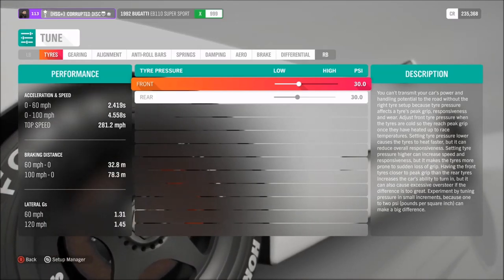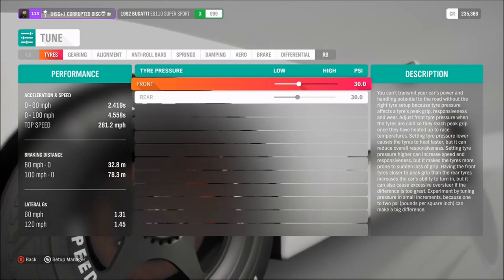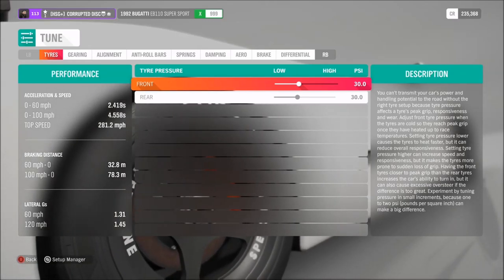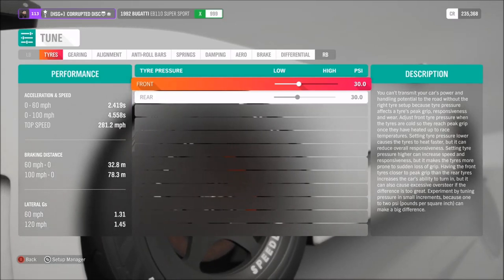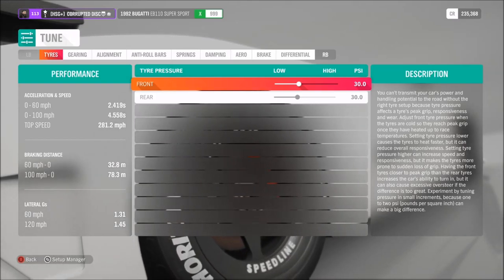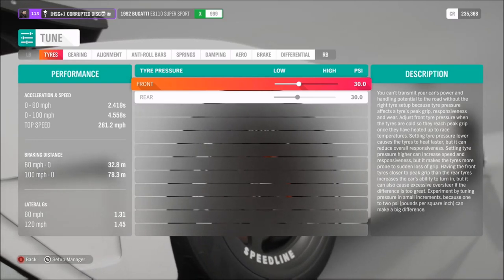As far as the tuning goes, you want to fit it with the Supersport engine — the W16 — for over 1400 horsepower. You want racing tyres, brakes, suspension, transmission, and diff — basically upgrade everything to racing parts. You don't need to fit the racing wings, that's the only thing you don't need. Roll cage fitment is optional.